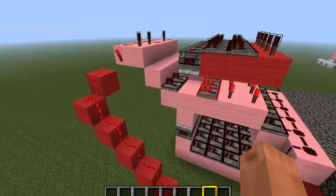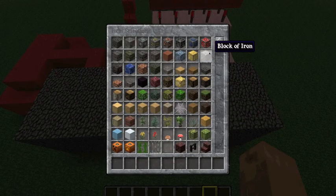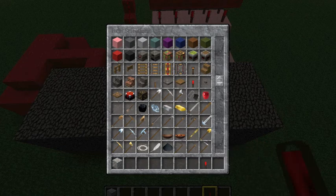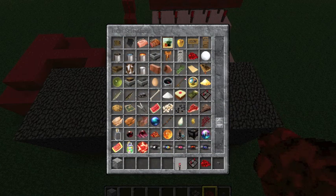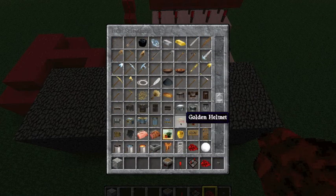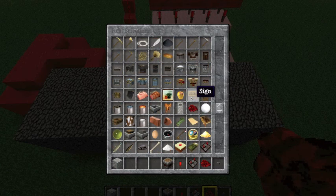I'll show you how to build it and add in different things. So, get your favorite type of block that you'd like to use. You're going to need redstone torches, buttons, some redstone, repeaters, and a regular piston — only a regular piston, you don't need anything else. I think that will be it.